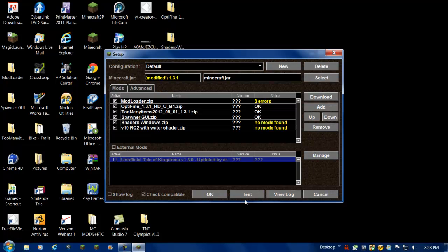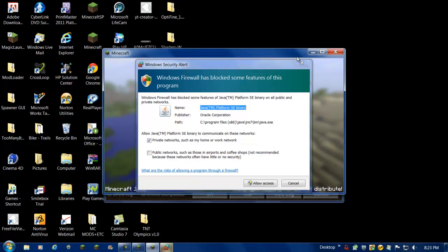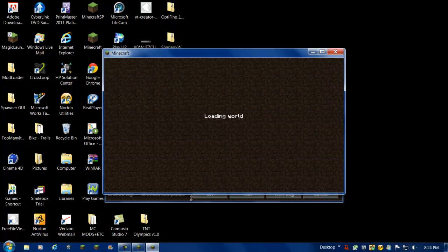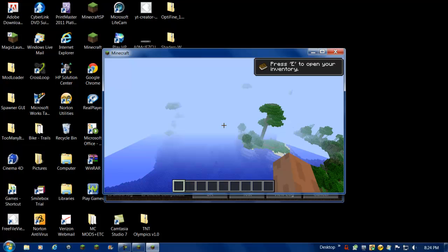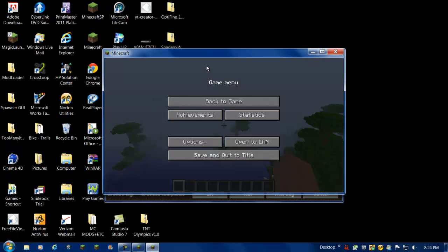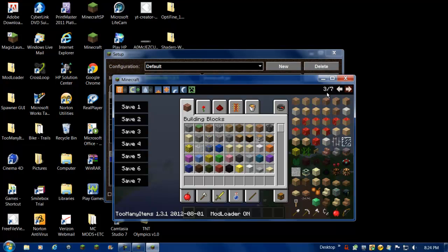All you're gonna do next is press Test. Oh wow, it did work! It is a little laggy. Allow access. Let's go on my peaceful map — it's nothing right now, I'm seriously working on it, I'm gonna switch to survival whenever I finish it. You can see that Optifine is loaded. Too Many Items is here, obviously. We had Spawner GUI — let's try that. Yeah, I'm sorry for the lag.